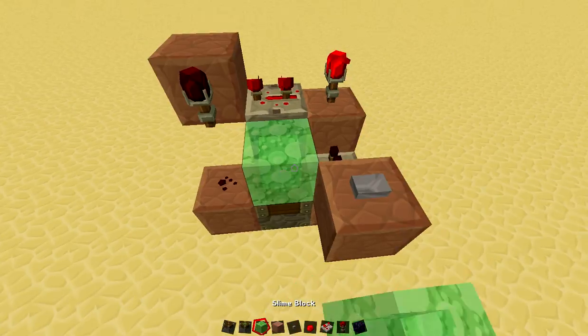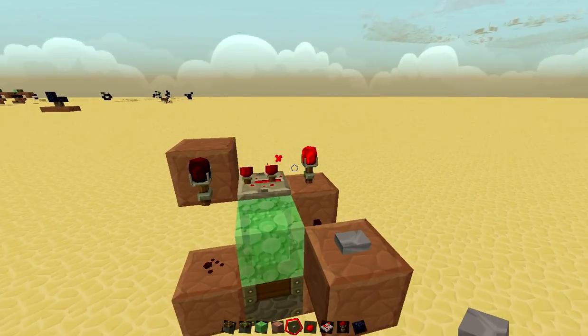Then you're going to want to take a sticky piston, put the slime block there so that your TNT can be launched.